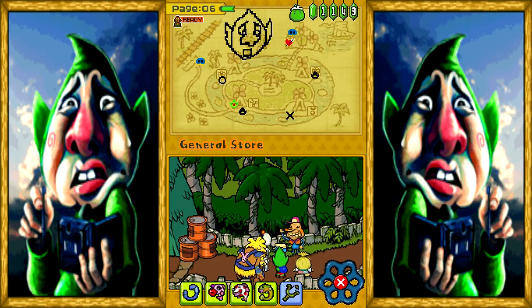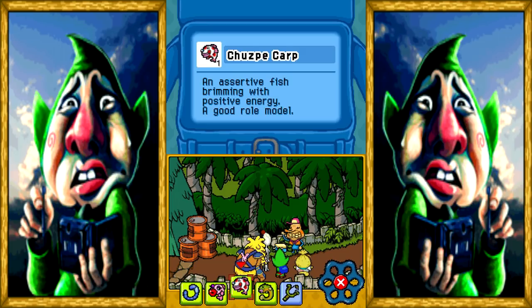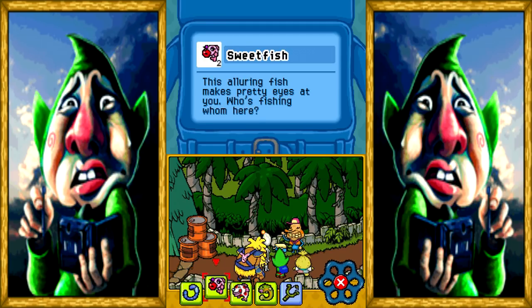Here's some of the fish you can find, and I have some locations written down too. You can find the Shizander near the General Store or the Florist Store to Seed Shop — it's pretty common. You got the Chutzpah Carp, and you can find that only around the General Store; that's the only place I caught them. You also got a Sweet Fish — you can find that around the fruit shop and nowhere else.